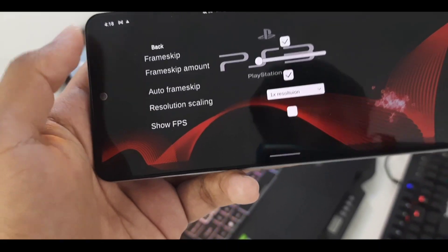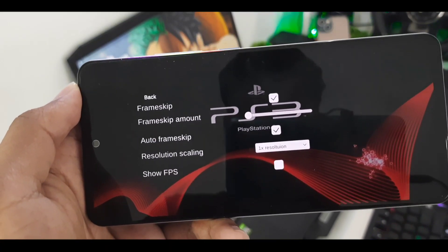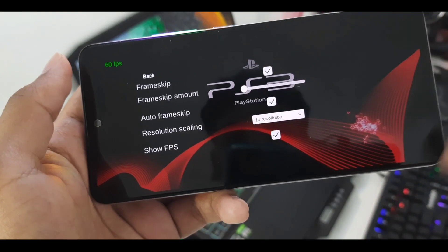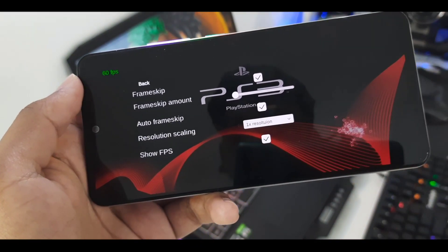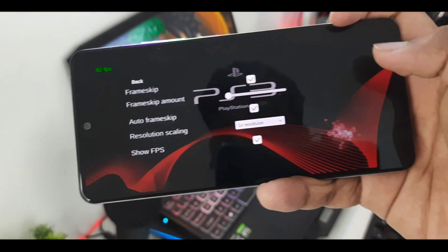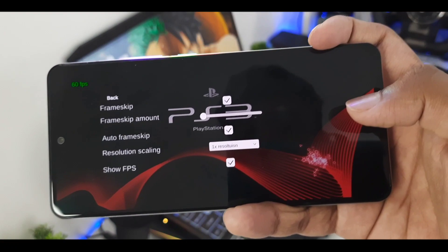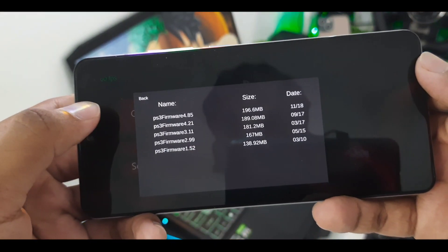If we go back and then go to Settings, they have also added settings which are available on normal emulators — like frame skipping, resolution scaling, and show FPS. I'll enable this option. Resolution goes up to 4x, which is honestly impossible for PS3 emulation on an Android device. Frame skipping is also unnecessary, but anyway, we'll go back.